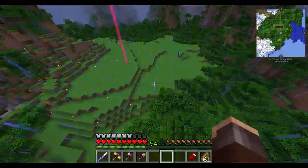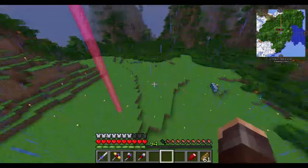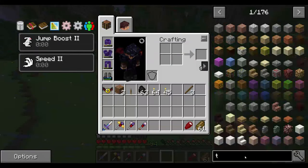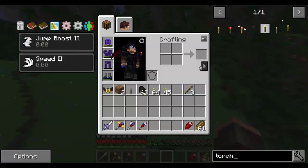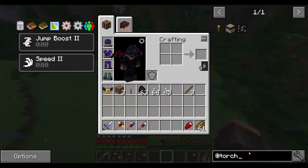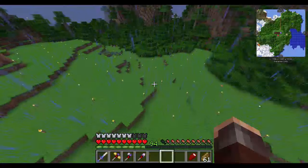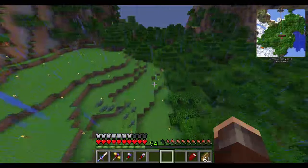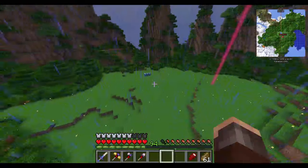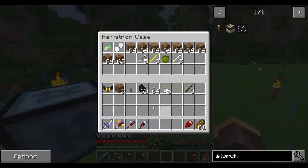I'm not really that great at terraforming myself, but I've also used one of those Torch Master mega torches — there's a mega torch there and a mega torch there next to the Hermit Tron cases. I've only got a few bits and pieces, nothing major. As you can see, we've got no mob issues at all around here thanks to the terrain lighter.